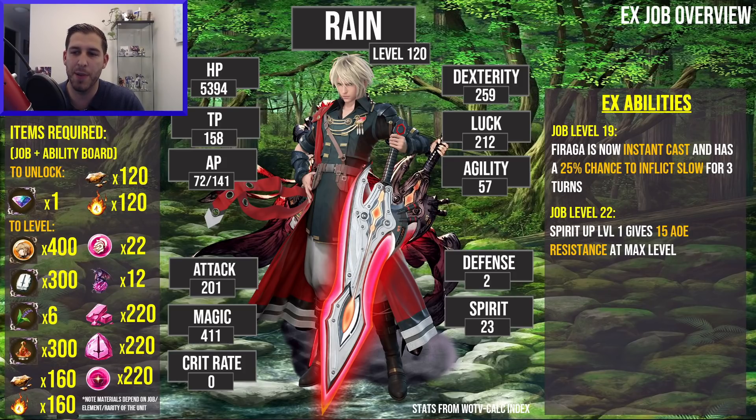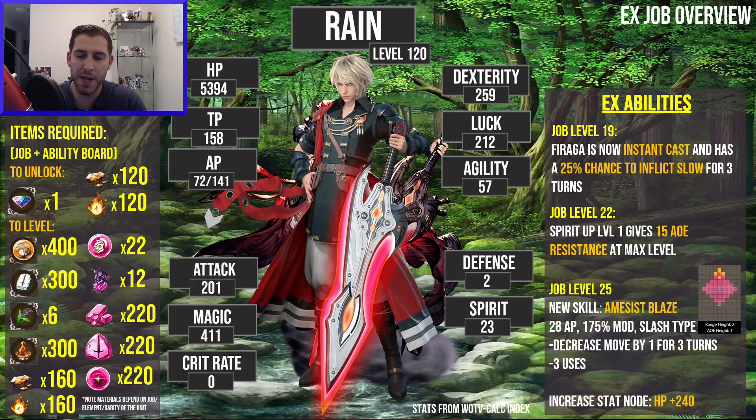At job level 22 he's going to get Spirit Up level 1 buffed, giving 15 AoE resistance, which is really strong. There's so much AoE in the game right now. A really cool thing about AoE resist on a tank is that enemies trying to attack the tank will try to do as much damage as possible — if they can do more damage with a single target attack they will. This protects your other units since they won't be hit by AoE. He also gets a new skill called Ami Assist Blaze — 28 AP, 175 mod slash type damage, which is very important, and it decreases move by one for three turns with a range of five.